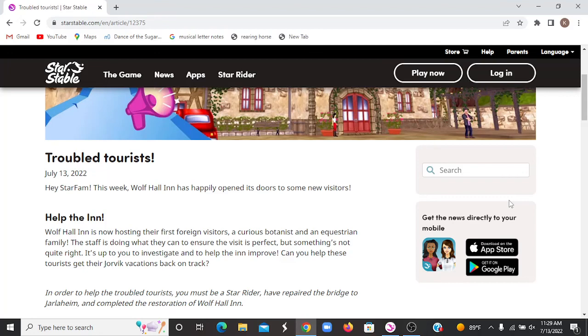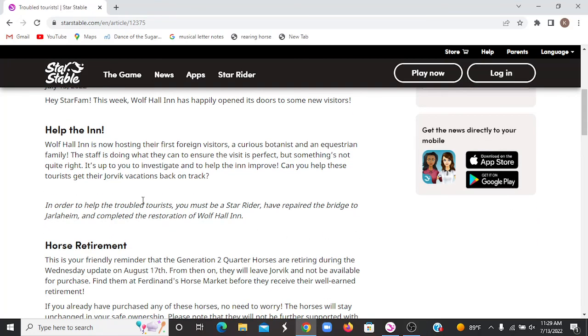Troubled Taurus — hey Star Fam, this week Wolf Hall Inn has happily opened its doors to some new visitors. Wolf Hall Inn is now hosting their first foreign visitors: a curious boatin and equestrian family. The staff is doing what they can to ensure the visit is perfect, but something's not quite right. It is up to you to investigate and help the inn improve. Can you help these tourists get their yorifications back on track? In order to help the Troubled Taurus, you must be a Star Rider, have repaired the bridge to Jarlheim, and completed the restoration of Wolf Hall Inn.